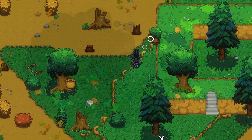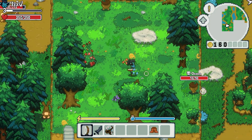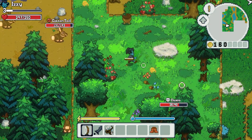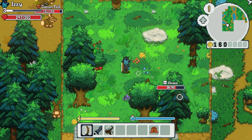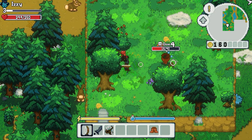Speaking of progression, there's also a new enemy in the starting forest. Meet Oku, the living acorn. It shoots baby acorns out of its mouth — terrifying and so adorable. It's the first aggro enemy that you'll meet in the world, designed to help new players learn Wildaria's combat loop.